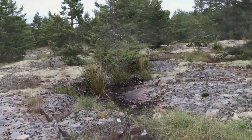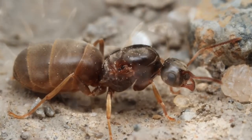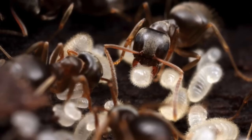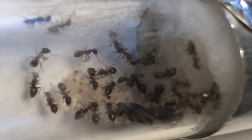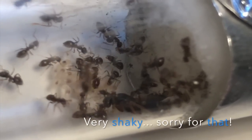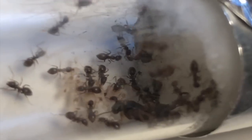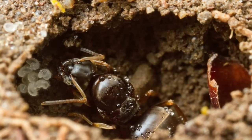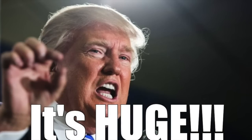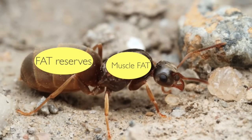It didn't take long until I found Lasius Niger queens flying all around. They are so common here in Europe that they are easy to raise — a very good beginner species. I didn't catch any, but if I did, I would have placed them in a classic test-tube setup and left them for some weeks until their first workers eclosed. No need for food or care — the queen has it all in her huge fat reserves, just like a sumo.